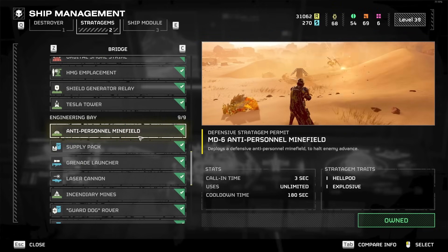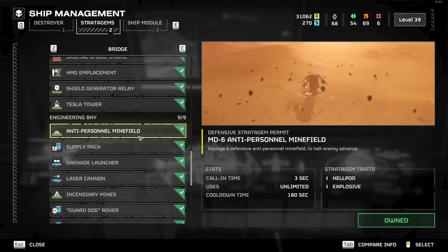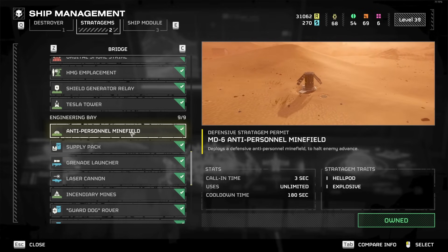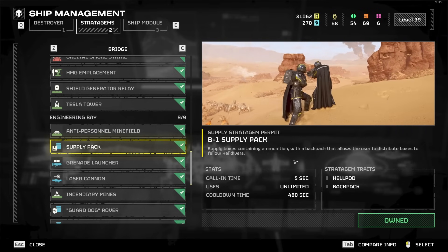Moving on to the Engineering Bay. Anti-Personnel Minefield is insanely good early game — it's great for clearing a bunch of stuff when you're level one and don't have other stratagems. Late game it's just not good enough — not enough value, and the cooldown is too long. Supply Pack is S tier, insanely good.